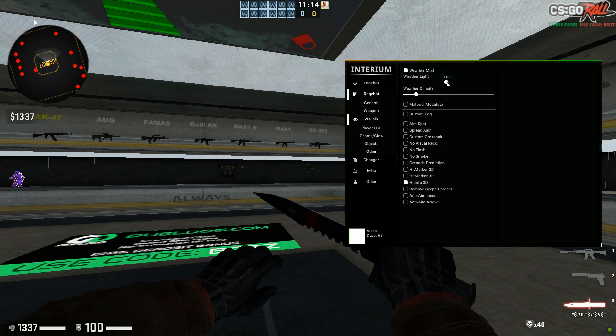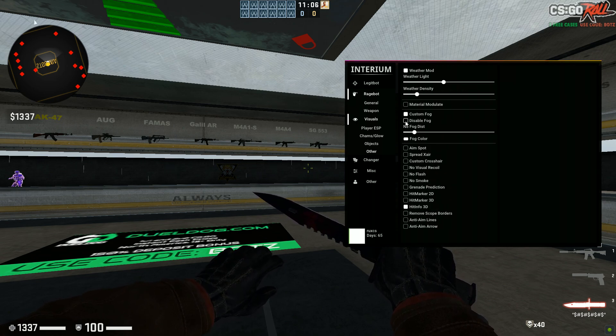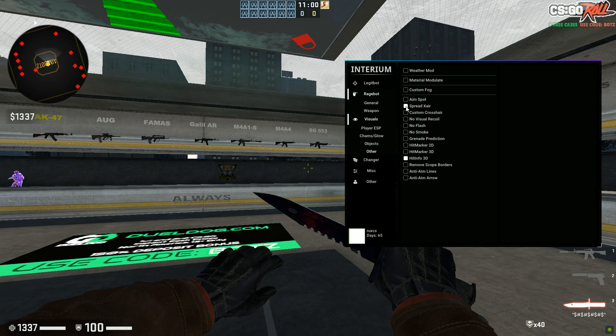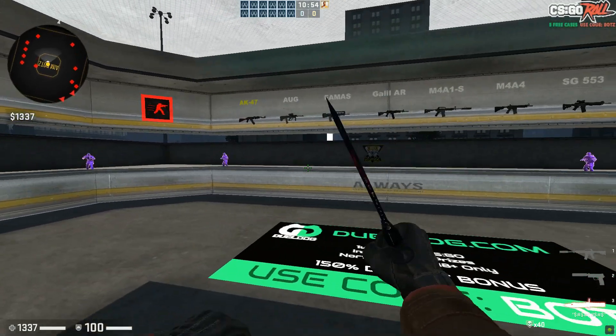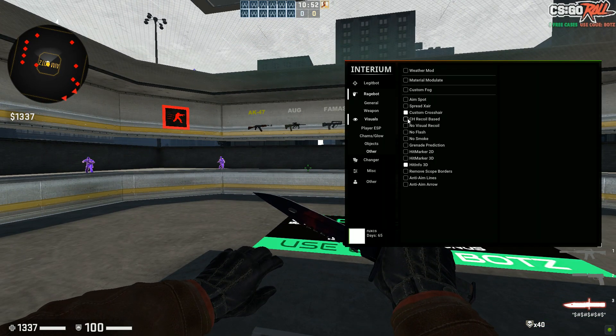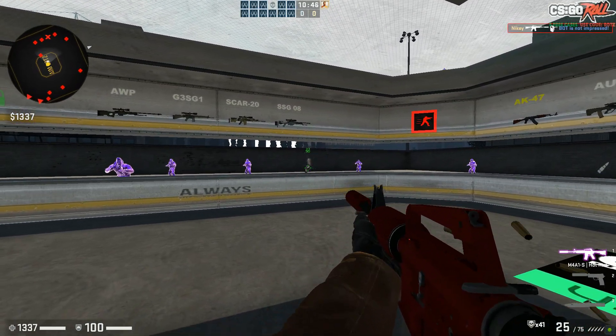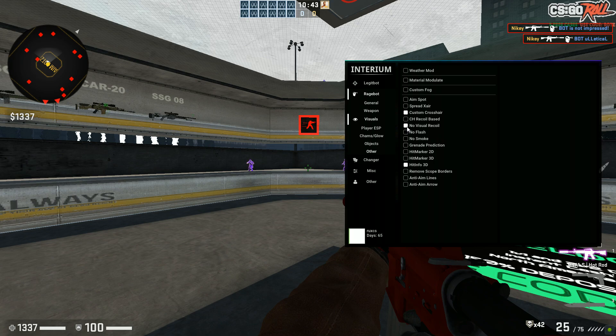There's some sort of sound when changing weather settings. You have Weather Density — basically how much you want it to rain. Then you have Custom Fog, Disable Fog, Fog Distance, Spread X. You have a Custom Crosshair which actually doesn't look bad at all. You have Crosshair Recoil Based, and No Visual Recoil — basically you can shoot and there's no visible recoil. You also have No Flash, No Smoke, and Grenade Prediction.